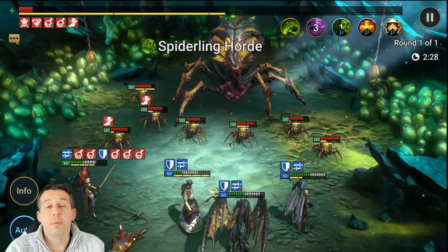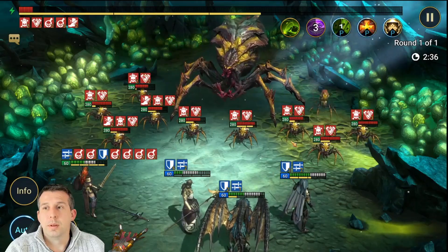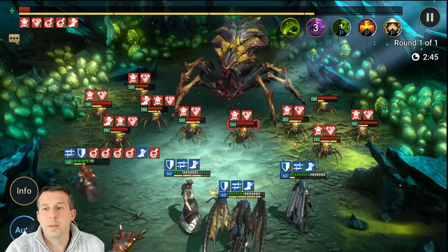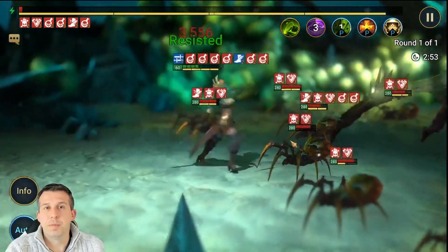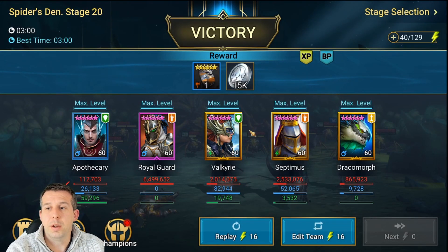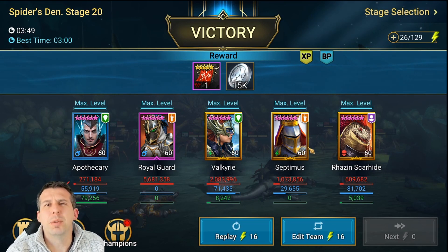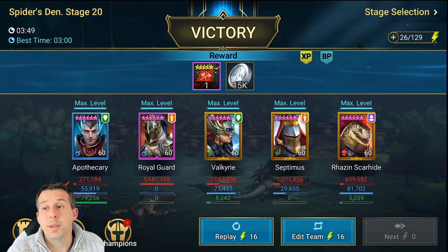Last thing I want is for the spider to do a health regen, but I think we're good. We've got several goes before that happens. This is probably going to be something close to a three-minute run. Come on, give me a Warmaster hit — we're close! Yes — spider's at 2% HP, one more hit and it's done. And that's it — Spider 20 on auto, done and dusted! We ran a second setup and it was less effective, so we go back to the original. This team is good to go.